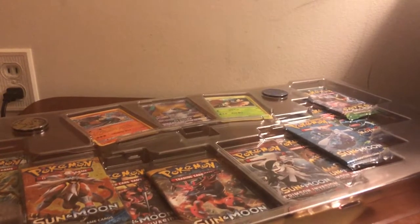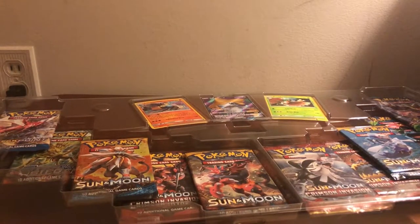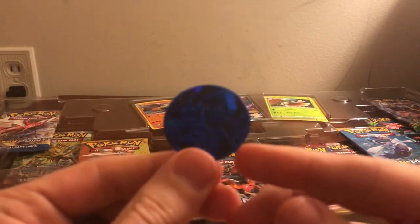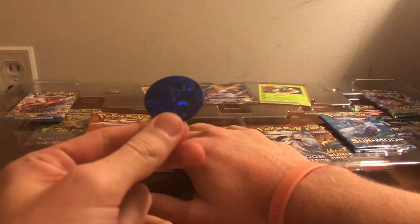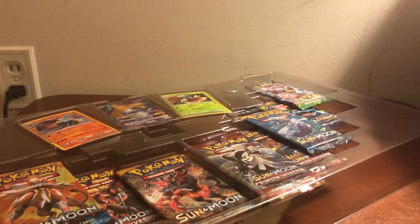This box is just huge. There are those coins — I've already shown them off before but I'll show them again. You've got the Dialga coin — that's a nice looking coin — and the other one is Pikachu, good old Pikachu, the good standby.